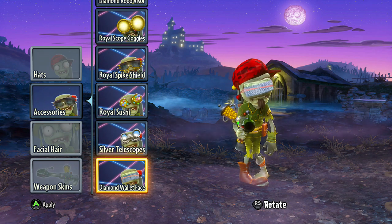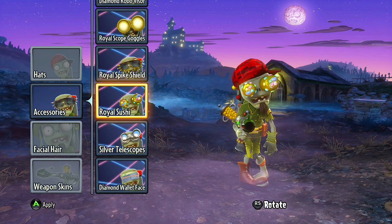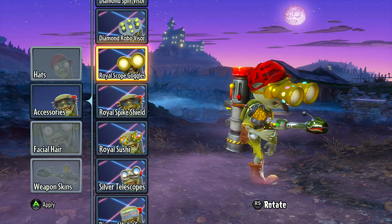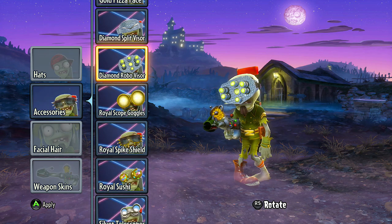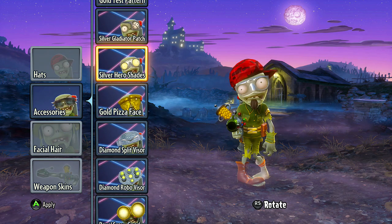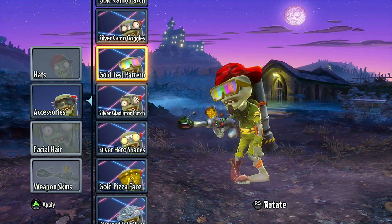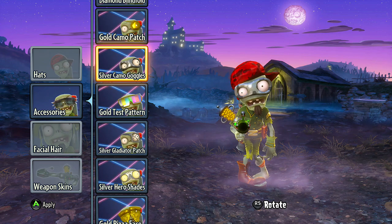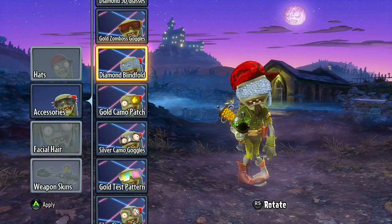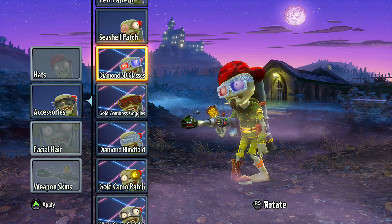Like the diamond wallet face — who cares if you can't see? I just see bling baby. Silver telescopes, the royal sushi — it's pretty cool — spike shield. I don't know why you want sushi in your face though. Scope glasses, the diamond robo visor, the split visor, gold pizza face — who needs regular pizza when you can have gold pizza? Silver hero shades, silver gladiator patch, gold test pattern, silver camo goggles, the gold camo patch, diamond blindfold, the gold zomboss goggles — very little difference about those — 3D glasses but now in diamond.